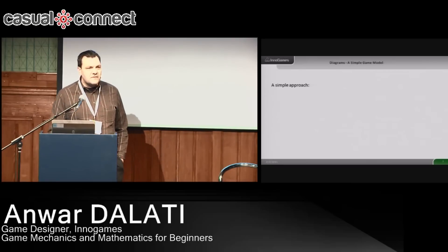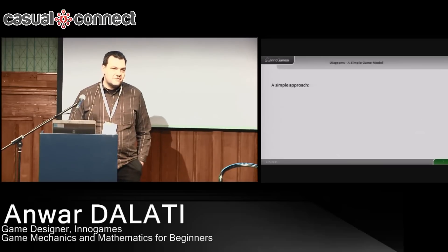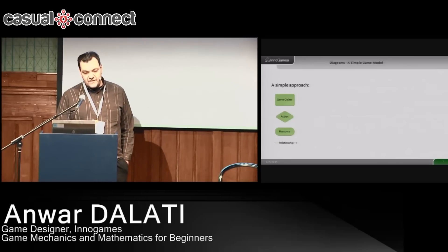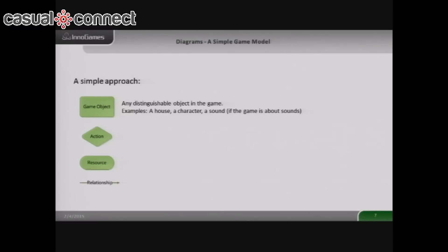Talking about diagrams, there is a lot of work about diagrams floating around, and most of it is a bit too sophisticated for my taste, because I'm a simple guy. That's why I use this very simple system — just these four operators, if you want. A game object is anything in the game that you have some interaction on. It could be a character that you can hit, or a house that you can build, or whatever. Building or hitting a guy would be an action.